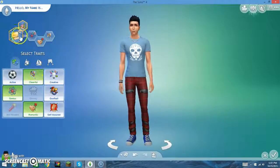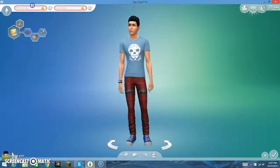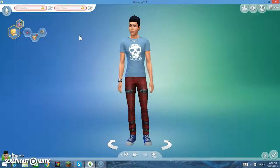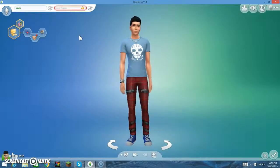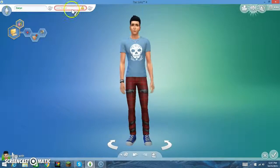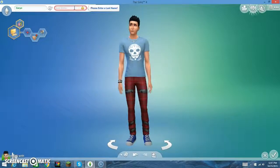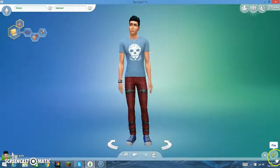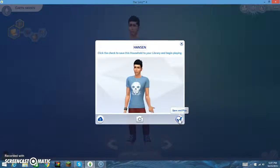I think this is what I want to look like. He's got a nice sharp-toothed necklace thing. These are the traits that I chose. Oh, I didn't think of a name. I'll do my actual name and then I'll make a random last name. Alright, here we go.